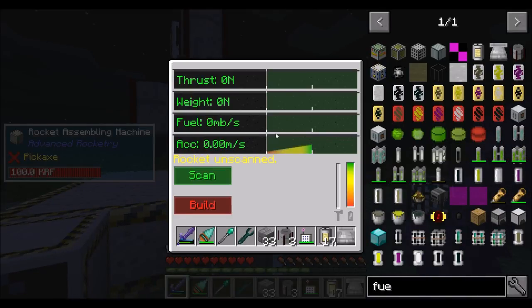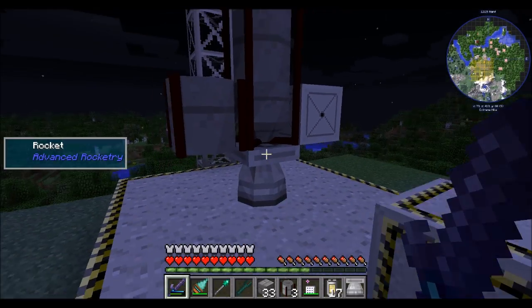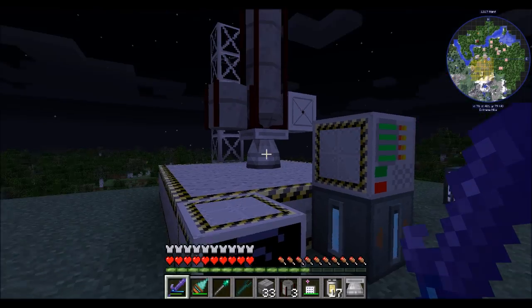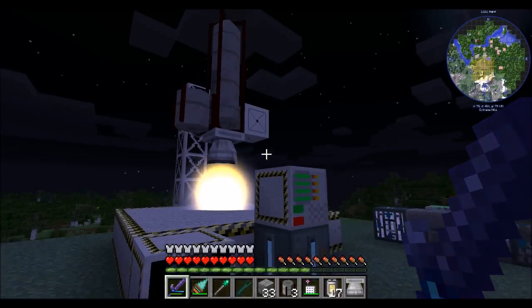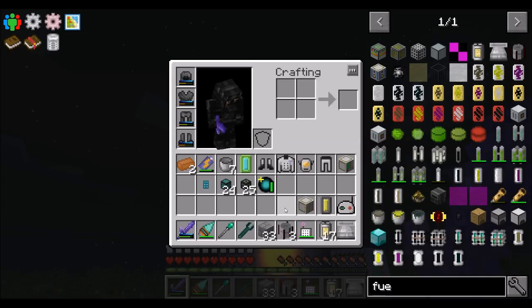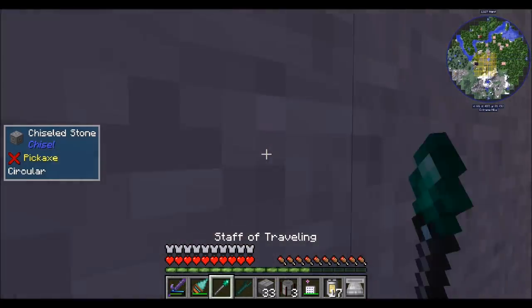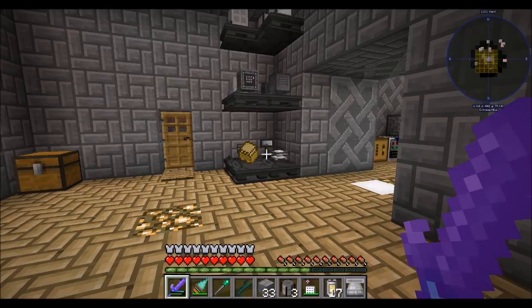You're launched. Can you launch now? Yay — there it goes. That should actually deploy the space station. Pro tip, you learned it here first: make sure to put that little thing inside the container before you build your rocket. Now we have to build another rocket that will take us to the space station.